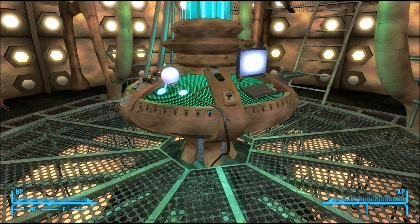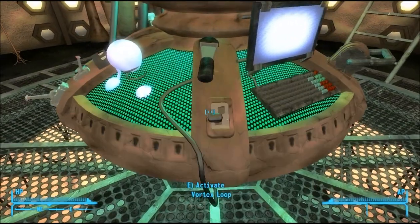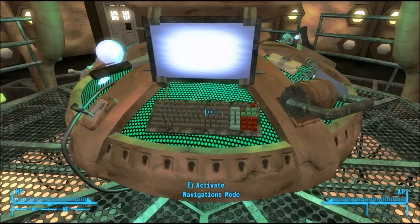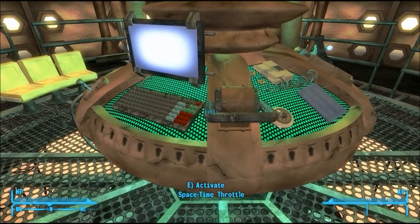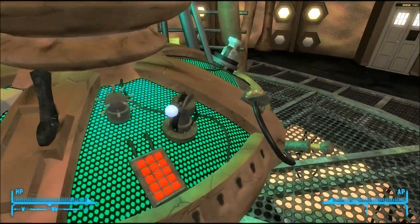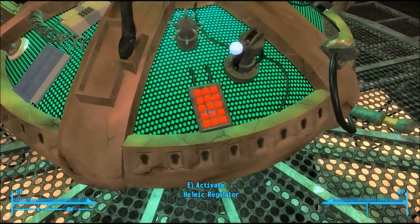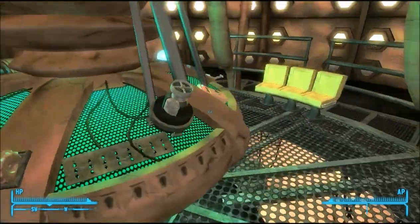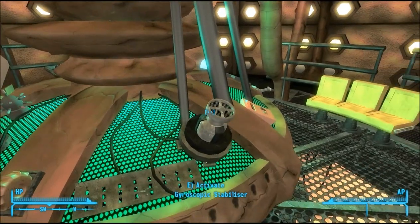And here is the list again for those with the flying coral theme. Your vortex loop is located here. Navigations keyboard here. Spacetime throttle here. Zig zag plotter here. Atomic accelerator here. Direction pointer here. Handbrake regulator here. Time rotor handbrake here. Lockdown mechanism here. And your gyroscopic stabiliser here.